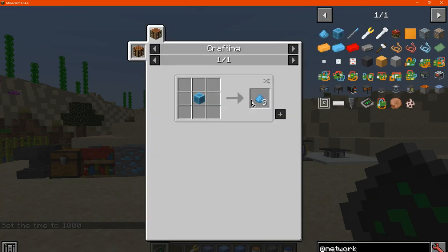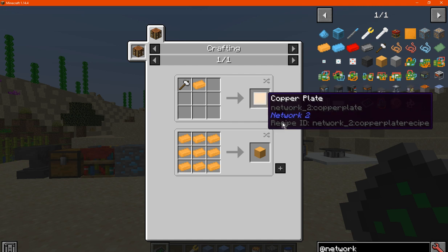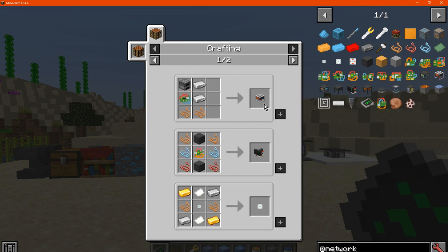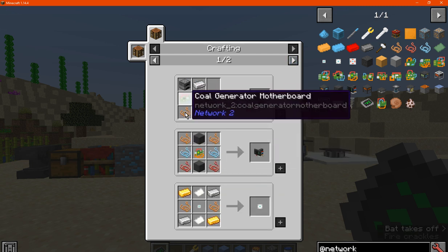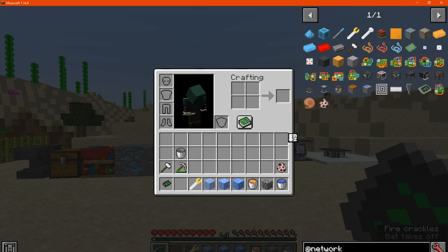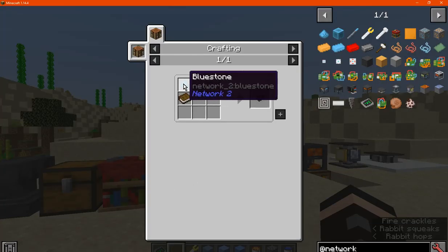To get started, get yourself some bluestone from bluestone ore, as well as some copper. You can use copper plates to make copper wire, and from there make some of the motherboards used in the actual recipes. You can also make a netweb tablet using glass, bluestone, and a book.